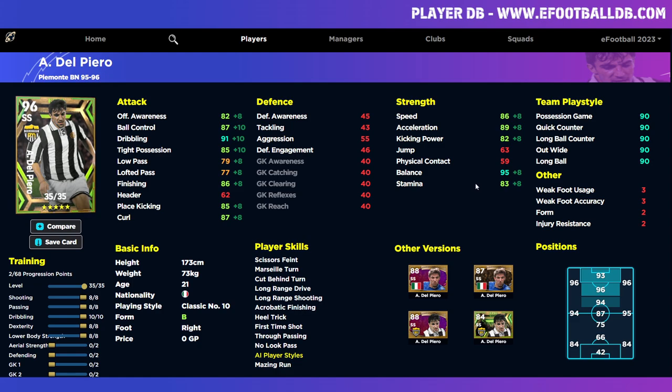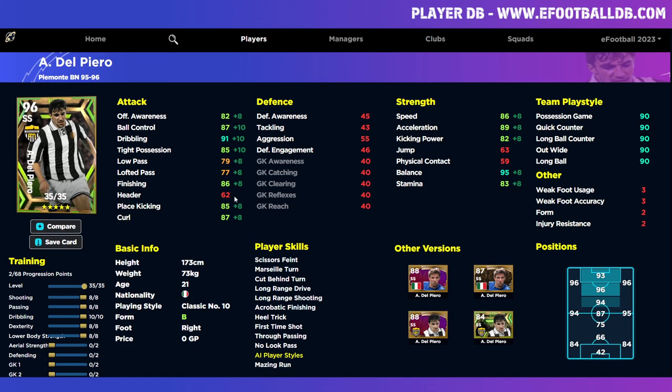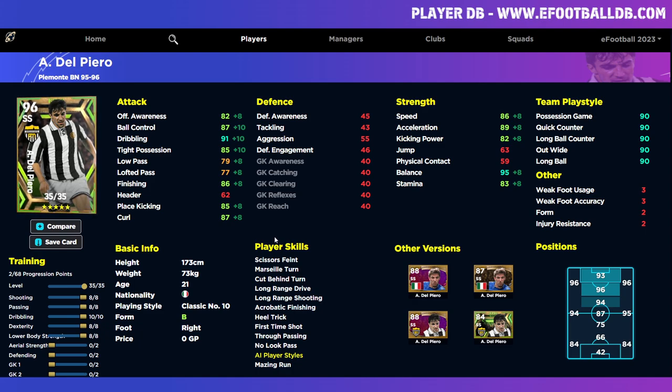A good alternative for Del Piero is Dybala. Dybala is a similar kind of player, though they're both different play styles so you won't get a like-for-like. I would say Dybala is not as good on finishing and not as good on acceleration from the stats. Other than that they're similar players — similar height, though Dybala is a bit taller. The classic number 10 is a difficult play style to play.